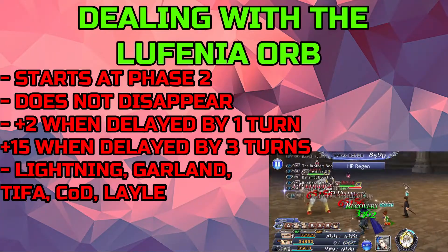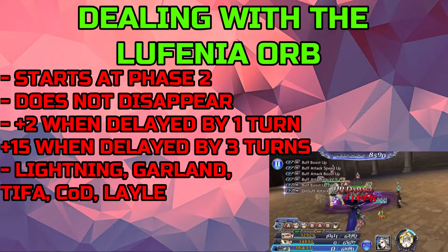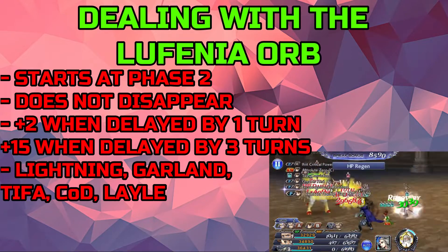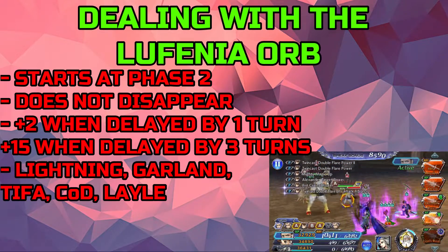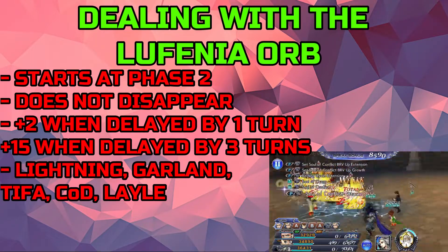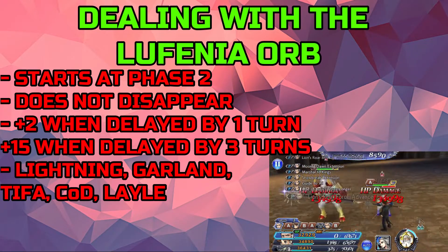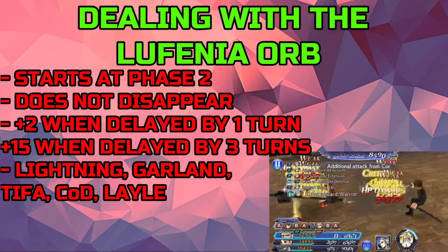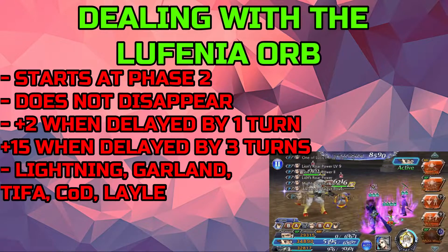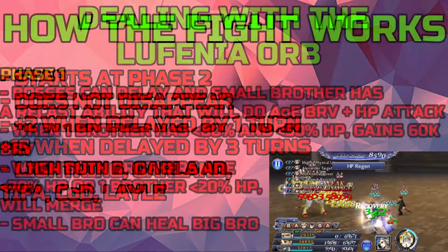We'll start by covering how to deal with the Lathenia Orb, which starts at phase two. There are two phases in this fight. The orb does not disappear — you get two Lathenia Orb counters when you delay the enemy by one turn, and 15 counters when you delay them by three turns or more. Characters that can do the delay include Lightning, Garland, Tifa, Cloud of Darkness (featured in this banner), and Lail.